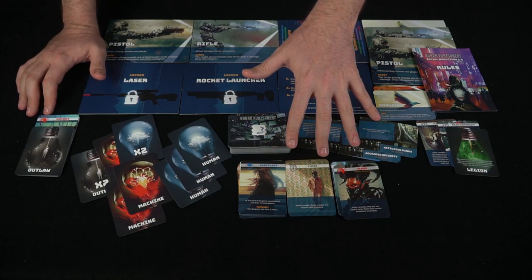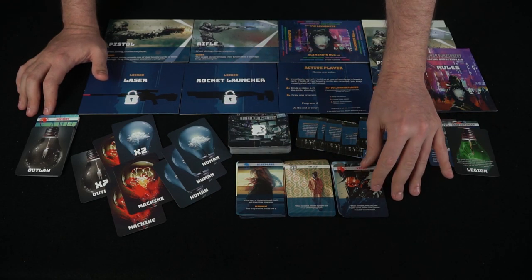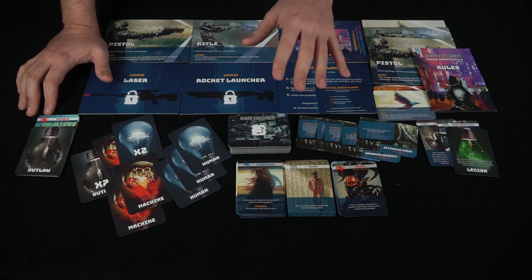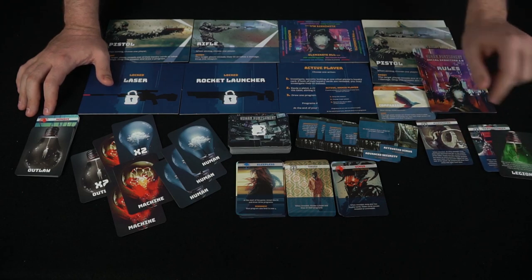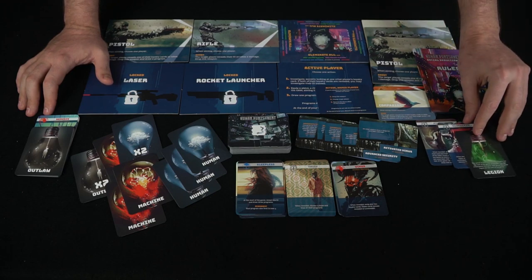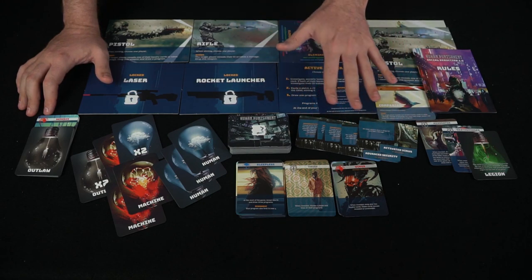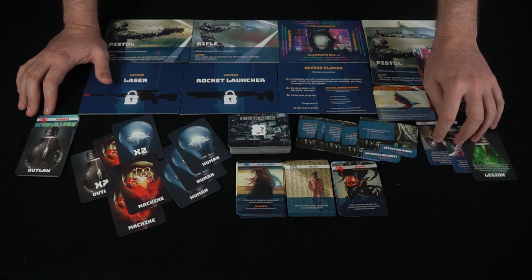Over here are the different characters and the different races — whether they be humans, outlaws, or machines. But there are actually five different faction types, not three, because you could also be the Legion or the Fallen. The Fallen can revive players and have them become fallen members, while the Legion can recruit different characters during a secret eyes-closed phase, depending on how many players are in the game.